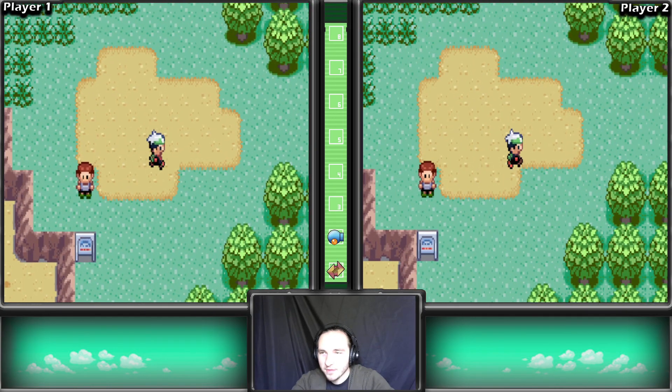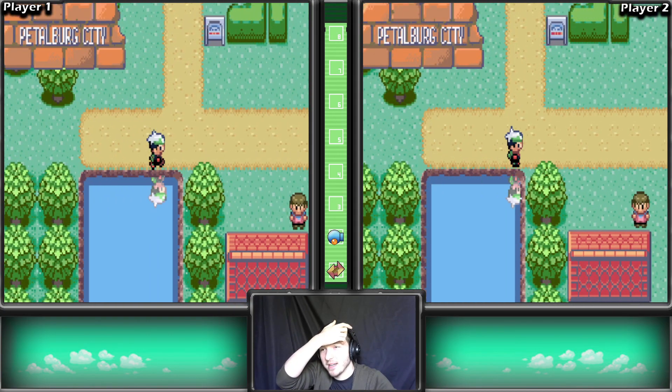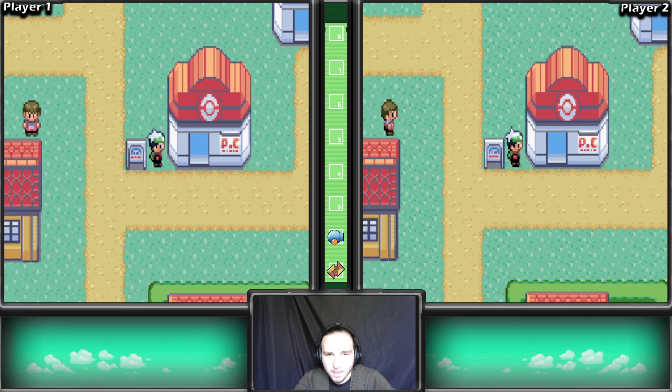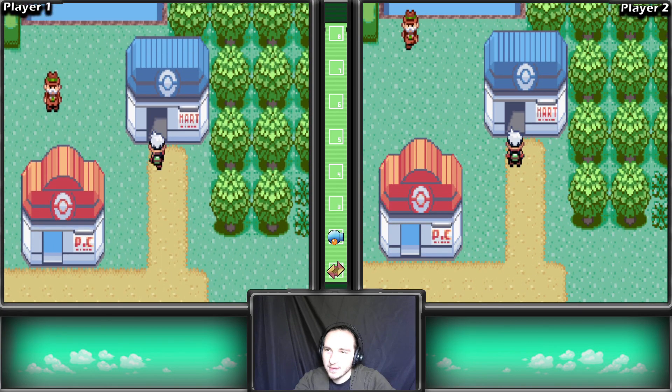We did get more money from the gym leader too, so I'm gonna get some Pokeballs and maybe I should buy some Super Potions - because our starters would have survived if we had Super Potions. Alright, they resynced. That's kind of sad. We're gonna get the premier ball combo. And oh, this place does have Super Potions. Next city it is.